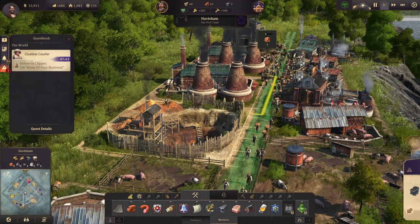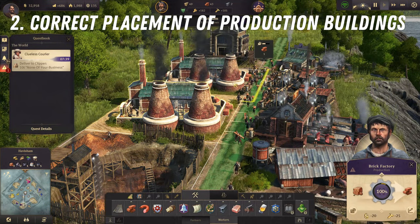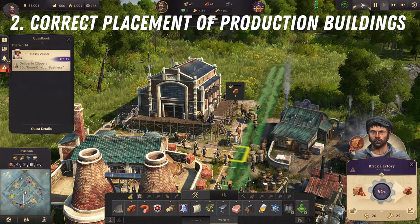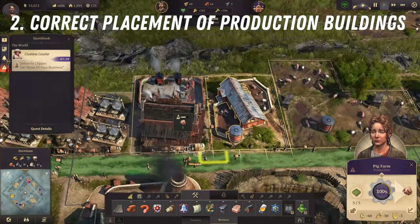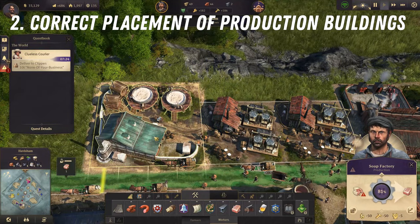This plays right into my next point: the correct placement of production buildings. Since Anno's economy is based on production chains, each building sends out resources or goods to the next building in its chain. So to reduce the time spent on transportation, you should try to place production buildings as close to each other as possible.